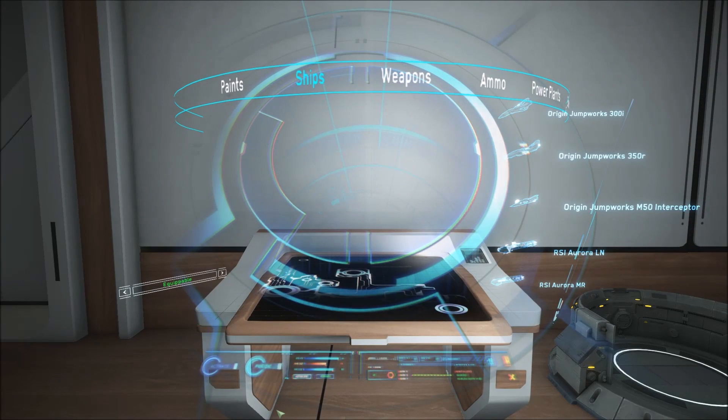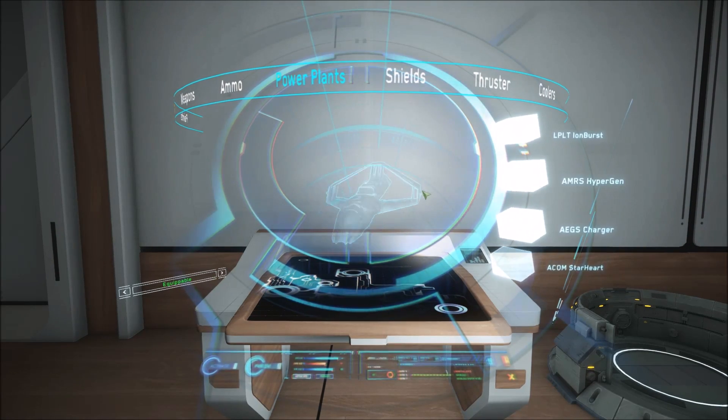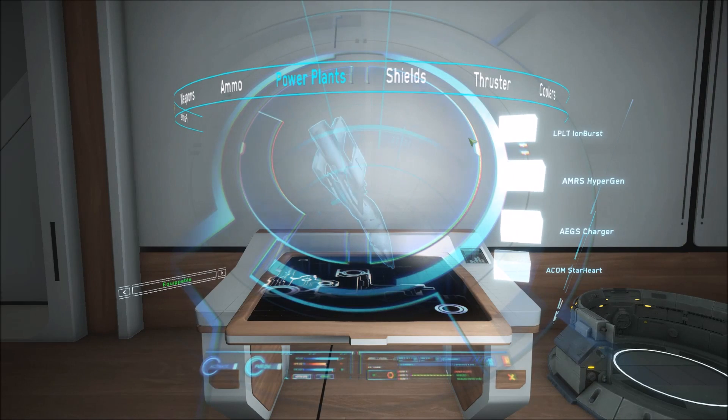Hello and welcome to some more Star Citizen. Power Plants have been refactored for Star Citizen 2.3 Alpha as part of the new Item System 2.0 implementation. This is the latest system to be reworked, adding to the shields and coolers that we already have.